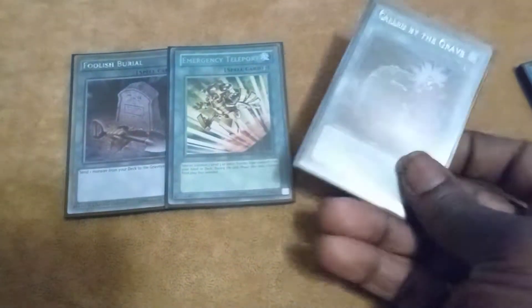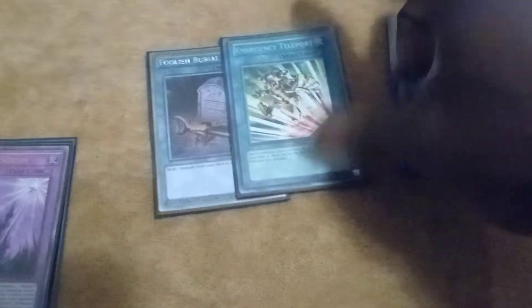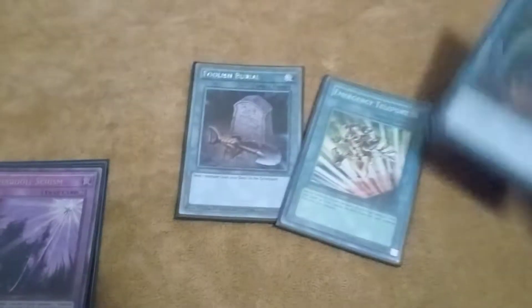For the one-ofs: Foolish, E-Telly, and Called by the Grave. Called by the Grave — you want your combo to go through; even though it's at one, still gets rid of that one Ash they have. E-Telly is good for Wendy, Ghost Ogre, and Syframe Gammas. Foolish — standard.